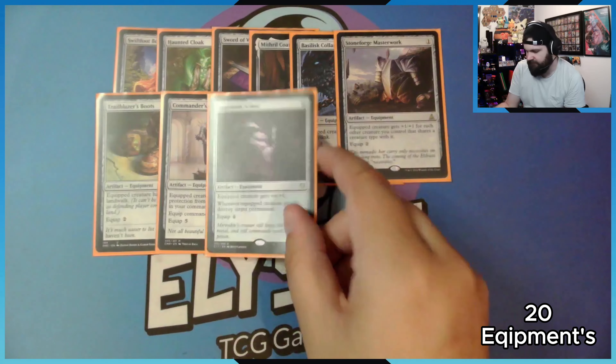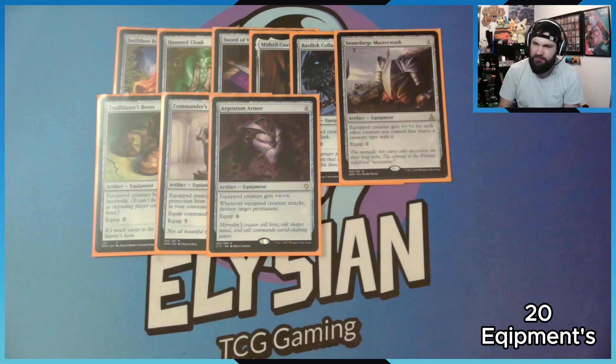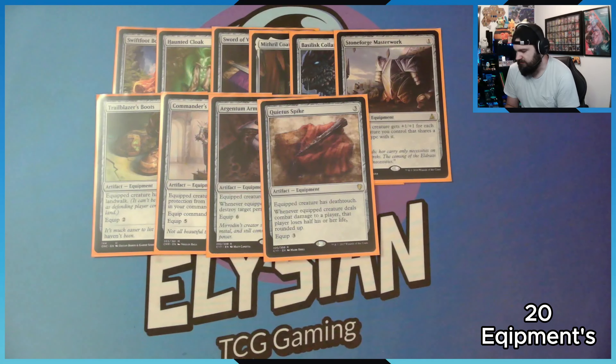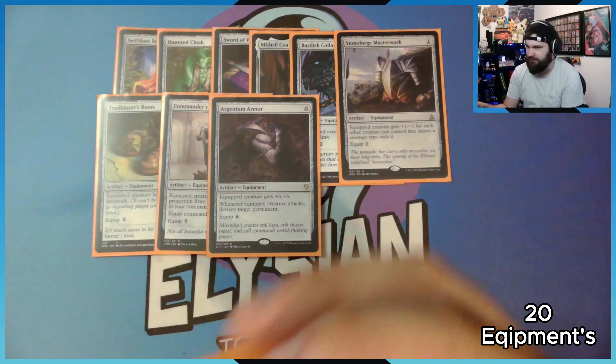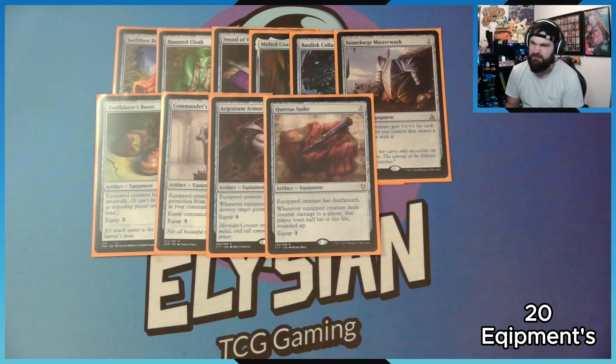Then we have this armor that gives the equipped creature plus six plus six, and when the equipped creature attacks you can destroy any target permanent — you can even destroy lands. I've never destroyed a land with it because no one wants their land destroyed, unless it's a game-winning land like Maze's End or Field of the Dead. Then we have Quietus Spike: the equipped creature gets deathtouch. Whenever it deals combat damage to a player, that player loses half their life rounded up. I took it out at first, but I popped it back in now — I've learned more about the game.